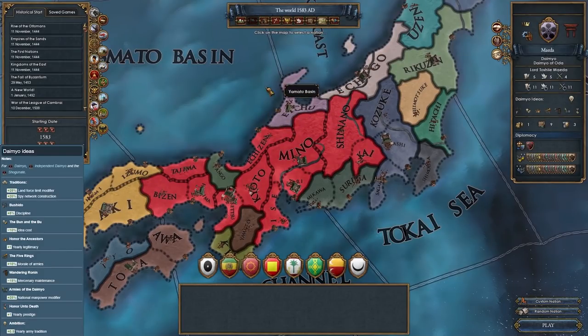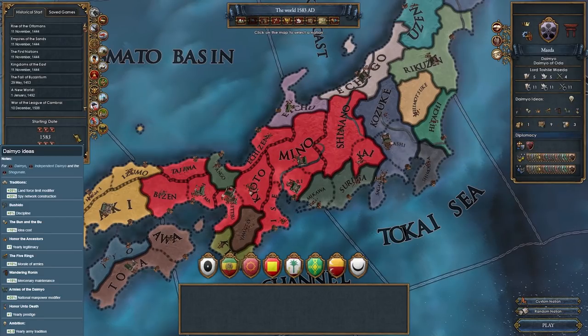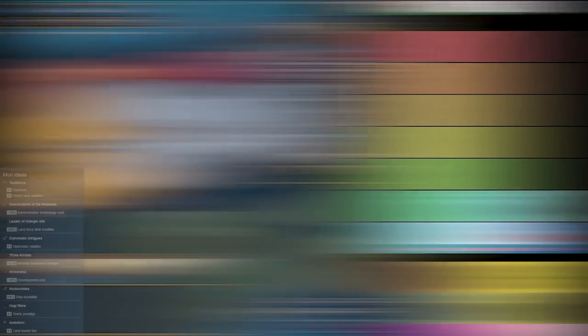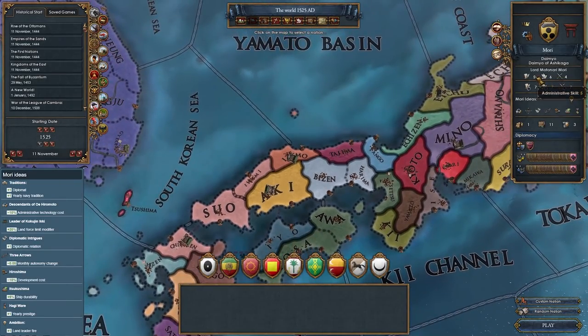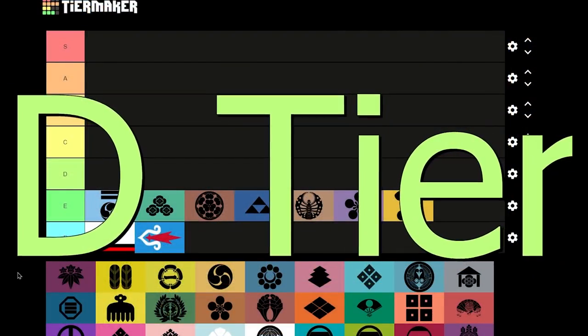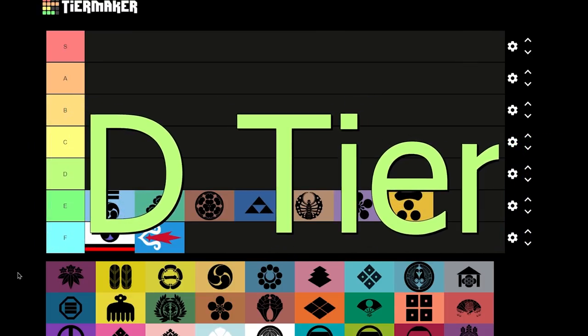Aikida doesn't exist in the 1444 start date and also doesn't have any cores. There's no information on whether it can appear by event; otherwise it's playable from the 1590 start date. Maeda, just like Aikida, doesn't exist in 1444 and doesn't have any cores — you can play it after the 1583 start date. Morai is the final nation in this tier; it doesn't exist in 1444 and appears after the 1525 start date. It's the primary nation of the Saikoku culture.